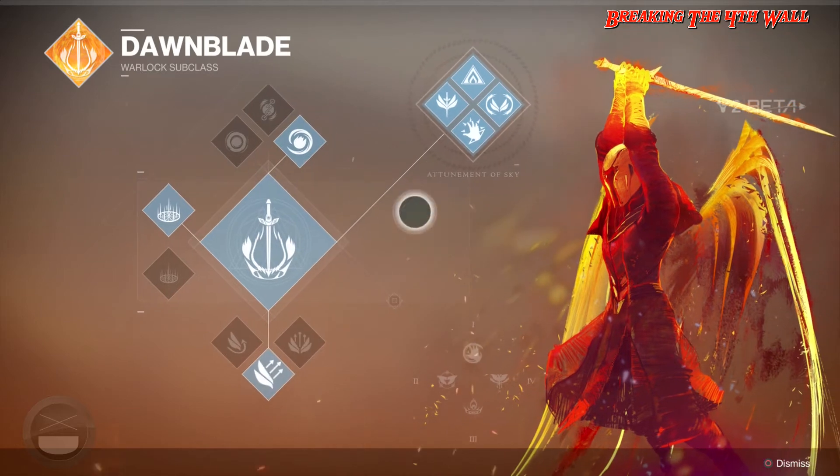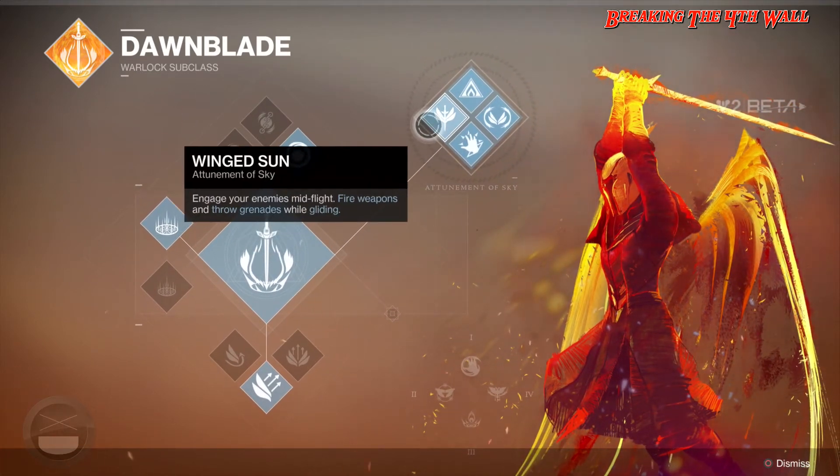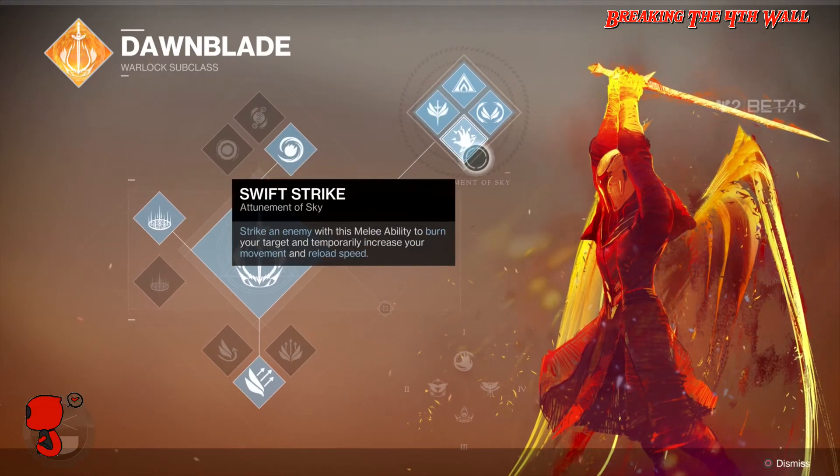As for your Attunement of Sky, we have Wing the Sun, which lets you engage your enemies mid-flight — fire weapons and throw grenades while gliding. Pretty interesting. Then we have Swift Strike, which you strike an enemy with this melee ability to burn your target and temporarily increase your movement and reload speed.